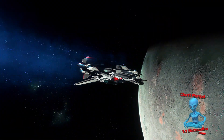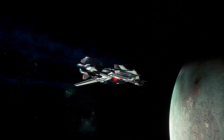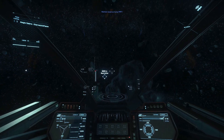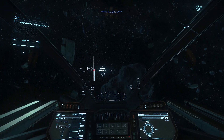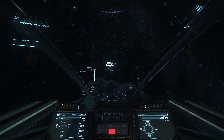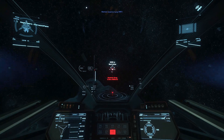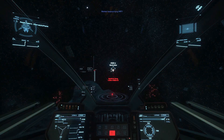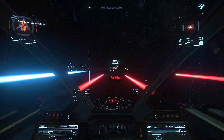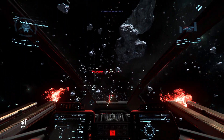A couple things I think could be improved with the current bounty system is bringing back some features of the old bounty system. Currently when you show up to a rendezvous point and go for your bounty, you sometimes have to wait three minutes just for your bounty to show up in the area, and when they do show up it's one ship by itself for starters. If you wait around for a minute after you kill that initial ship, you'll have anywhere from two to four more spawn.